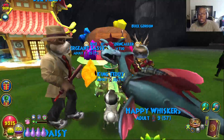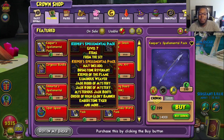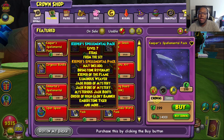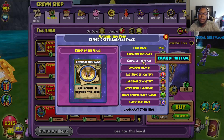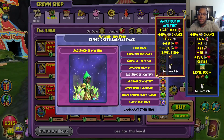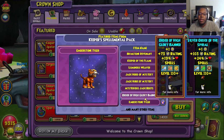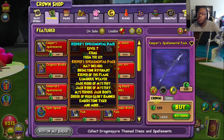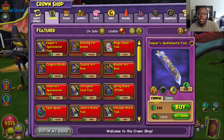We're here to talk about the news! We got some stuff that happened in the Crown Shop. The Keeper's pack has turned into a Keeper's Spellment pack. So now, instead of you just getting the spells straight out, you'll basically just get the Spellments in general. It will still have stuff like Jade gear, but now it comes with Spellments — the Luminous Reaver Spellment, Keeper of the Flame Spellments, Brimstone Revenant, and of course you still got the Jade Hood. The max is at level 110. I think I actually have the Emberstone Tiger pet. It has turned into a Spellment pack, so I guess now it's time to upgrade the spells.